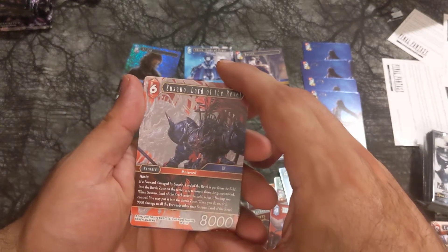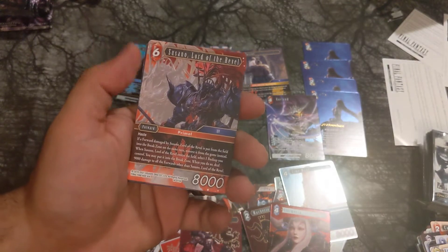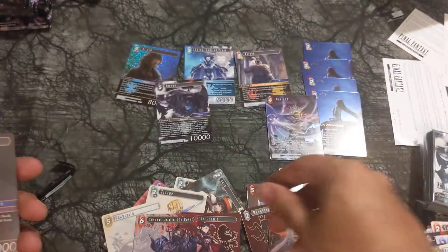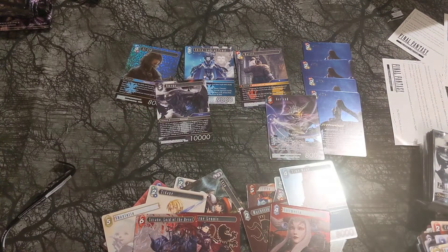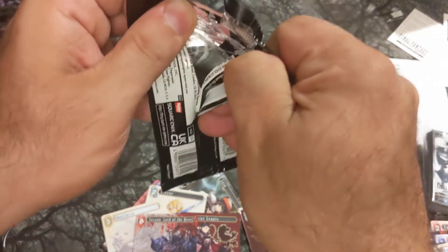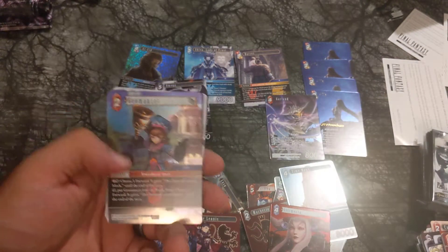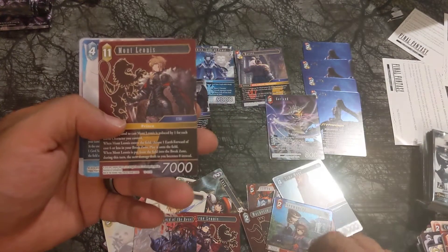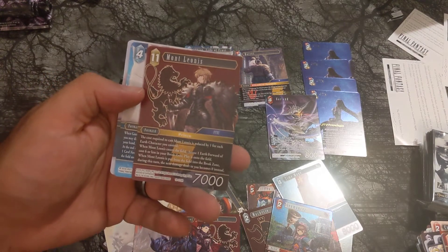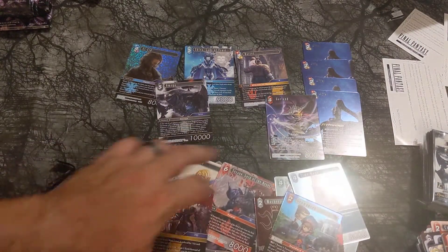Susano, Lord of the Revel. This is the Shantoto Fire Part 2 — the previous one was in Shadowbringers. Dragoon, Old Leone, Steiner, Excele, Bagaman Paladin, Kuton, Corneo, Chill Mancer. Mont Leone — 11 cost but it goes down for every Earth character you control. I would have thought Mont would have had some synergy with Masheri but he doesn't.